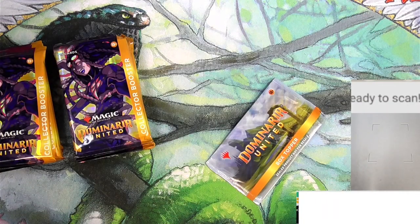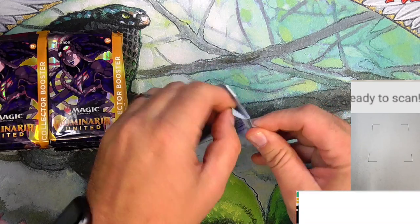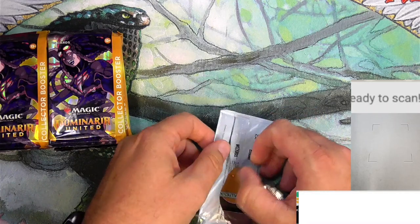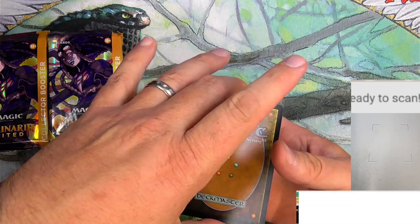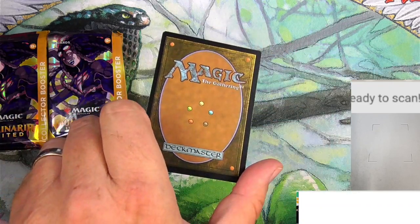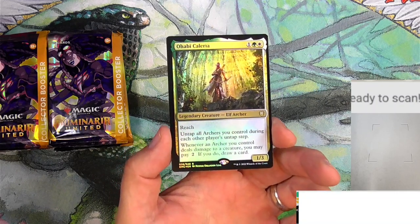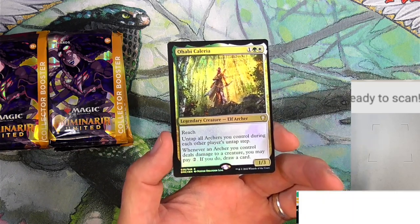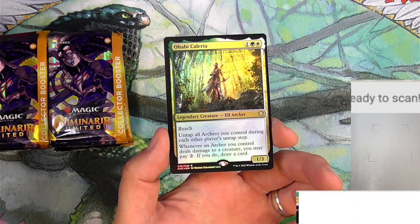There's a slim possibility of getting a Legends card, and an even slimmer possibility of it being worth anything. Let's get into the box topper — these are all reimagined Legends, which I like a lot. Those old Legends were somewhat useless but had cool, fun flavor. We got Hobey Calaria, for one green and one white, a legendary elf archer with reach. Untap all archers you control — archer tribal!